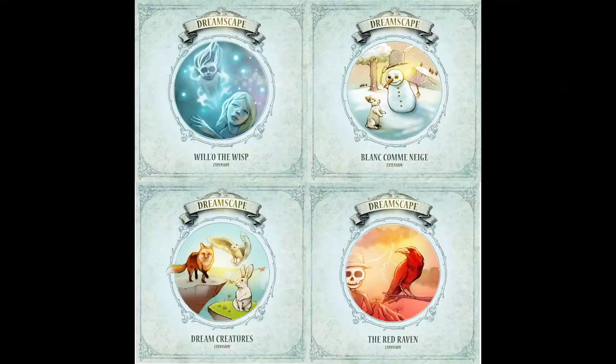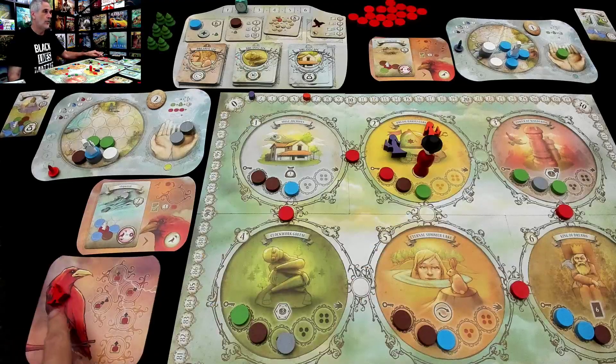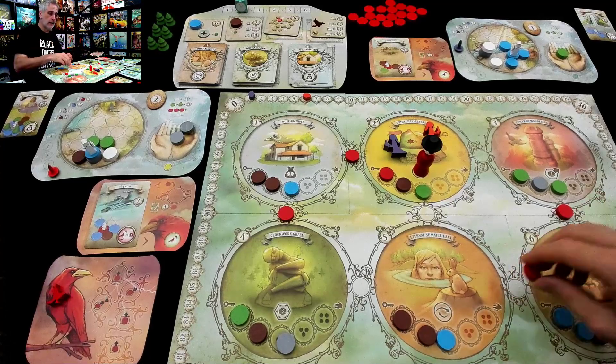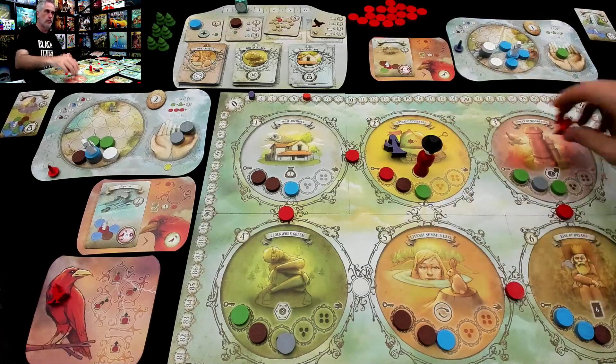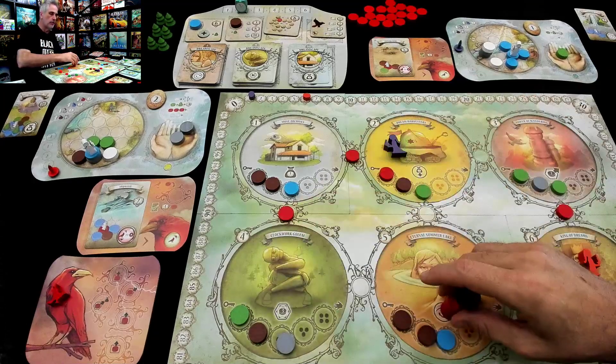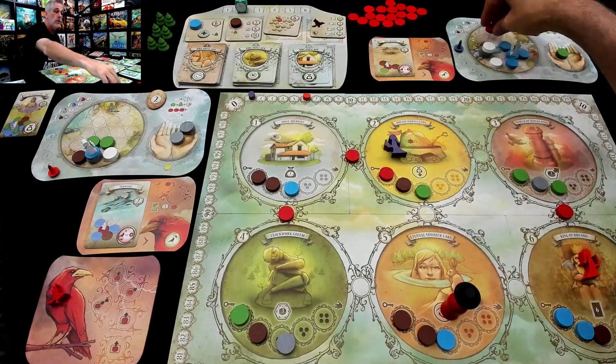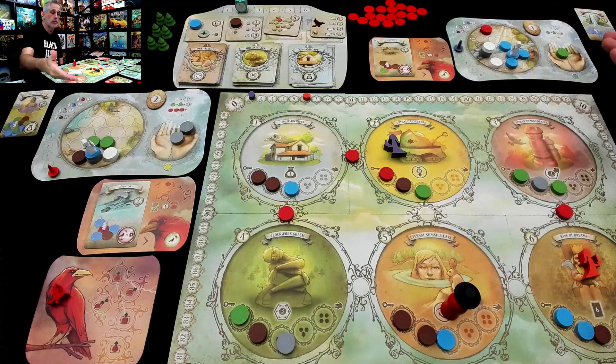And that is the White as Snow module. Okay, and finally we've got the Red Raven, which is definitely the scariest of all of them, because this one embraces the nightmare. In the regular game, we desperately try to avoid picking up nightmare Shards as we move past them, and yet Mr. Nightmare is moving around and spreading them. So certainly you've got to pick them up — they just make you lose points like crazy.